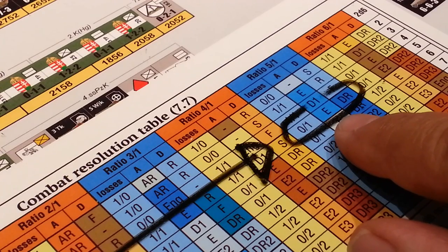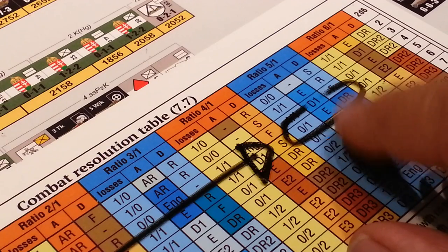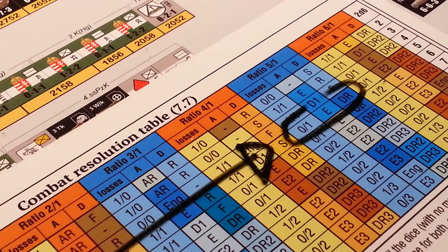Because I'm using one or more armoured units, I can exploit in this phase. And with the armoured units, they count as half a unit, so I can exploit with two units if I had declared that I wanted to exploit.